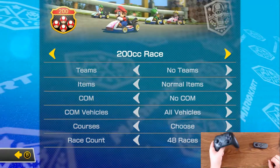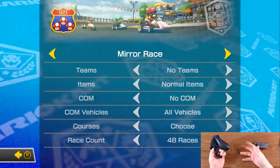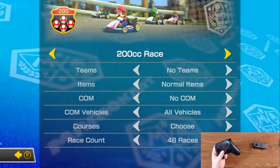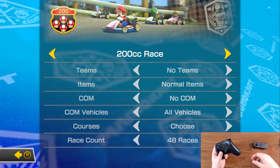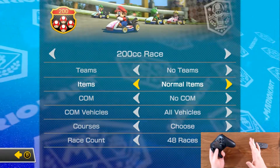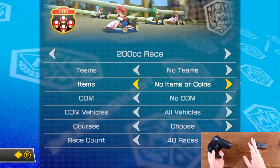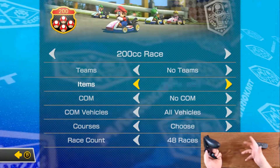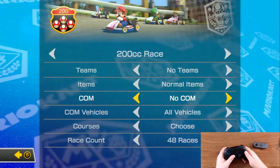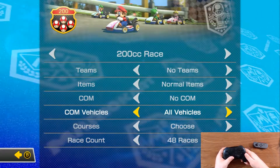Now we're going to come to the race selection screen. You can either do 200cc, 50, 100, 150, or mirror race. I find that doing the 200cc is the quickest way to do this because the engines are faster. We don't need teams items, just normal items. Just do not select no items or coins only — you have to at least have the items on, and more specifically coins, because obviously that's what we're going for. You want to pick no computer players — not easy, not normal, not hard — no computers.